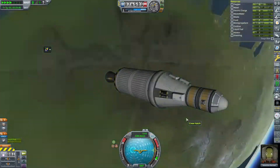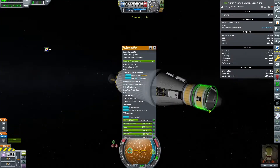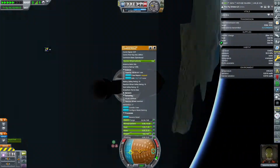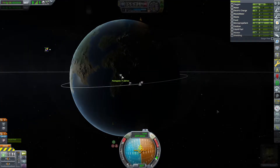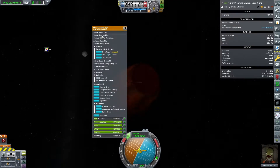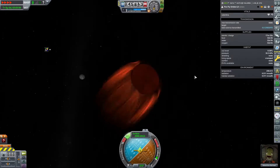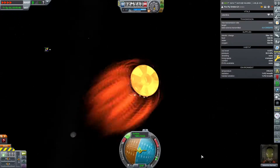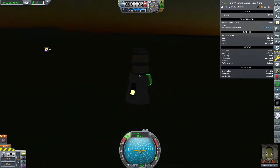This mission is an attempt at a long duration stay in space - we have a contract to stay 30 days in space. The fuel cell I included was a monopropellant fuel cell, but it doesn't produce enough electric charge for Valentina to stay in space long enough. So we're going to have to come down because the electric charge isn't enough to keep her life support in order - we need to bring her down before CO2 levels get too toxic and the scrubber can't work.